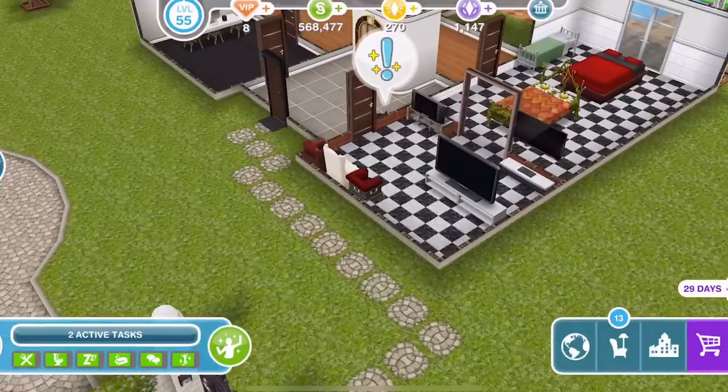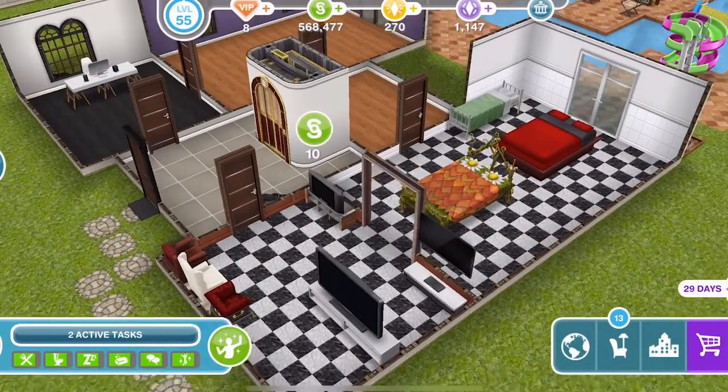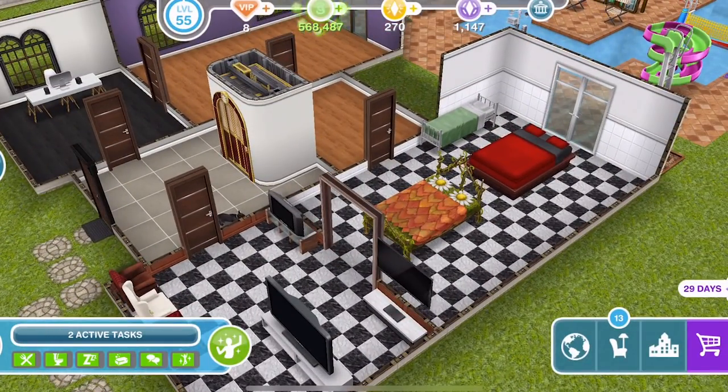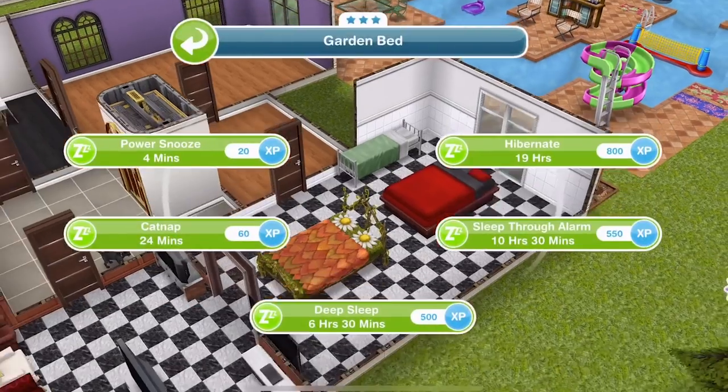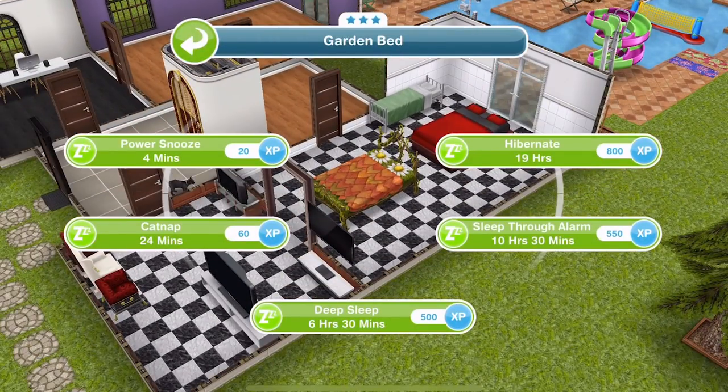This really does make a difference. When you are completing time-limited quests, it really makes a difference. For example, if you do have to hibernate, rather than doing the 1 day 24-hour thing on the 1 star bed, do the action on a 3 star bed. When I am completing quests, I always try and use 3 star items because it just speeds up the whole process of completing the quest and you're more likely to win the limited time prizes.